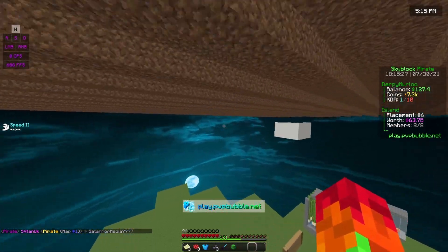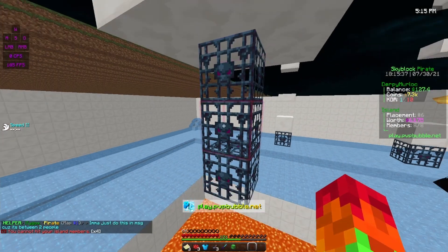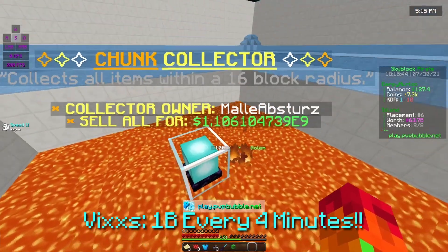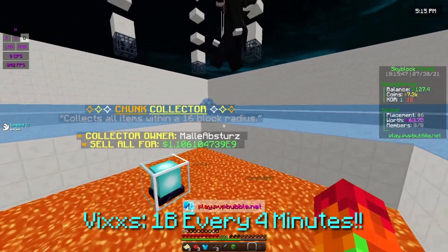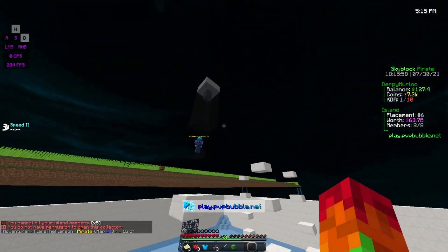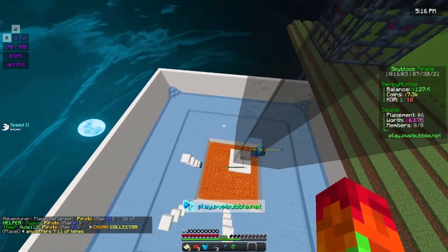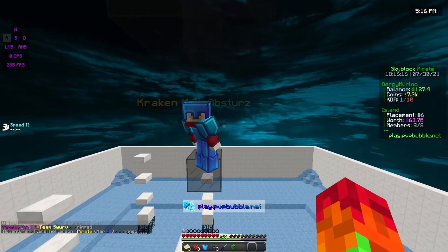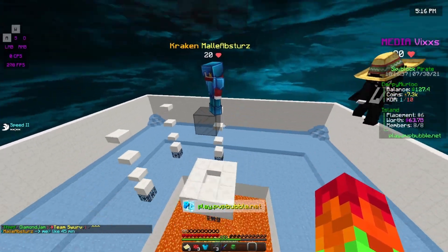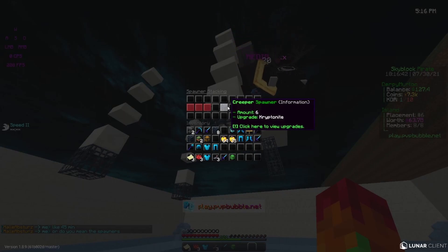Now let's go over to my island member Molly's farm — it has like a thousand times more than mine. If we right-click this, he has 10,000 default, 766 diamond, and 10,000 vibranium spawners. I was told he makes a billion every four minutes — that's crazy. He has like a billion stored in here, maybe more. He's also making a second one up here with even more because you can only place them every 16 blocks. He said it took him about 45 minutes to build this and it's super OP.